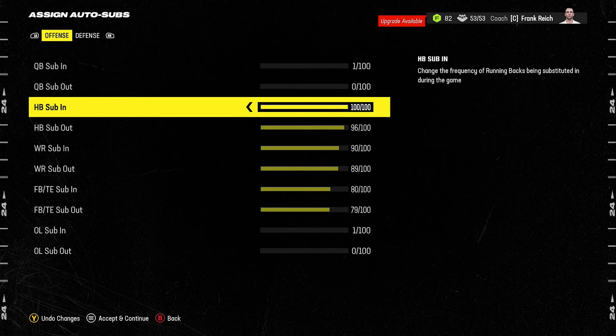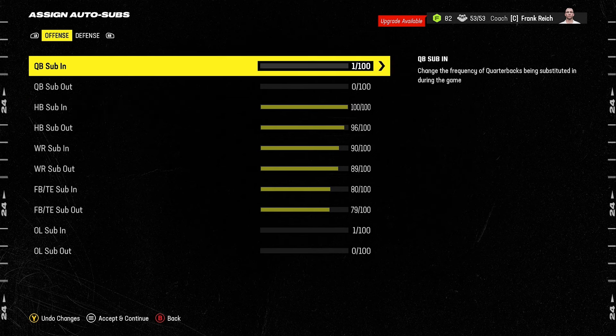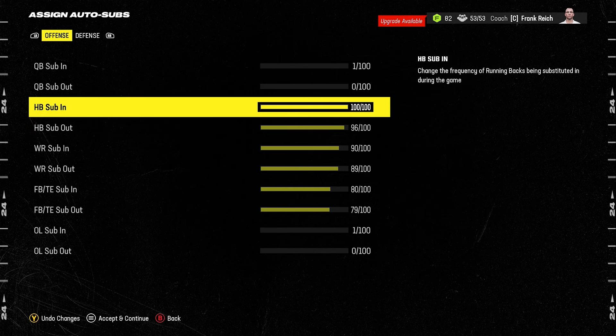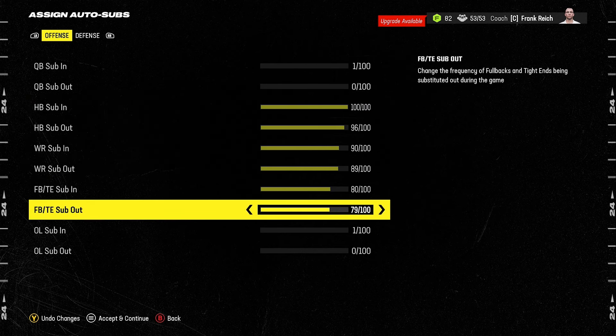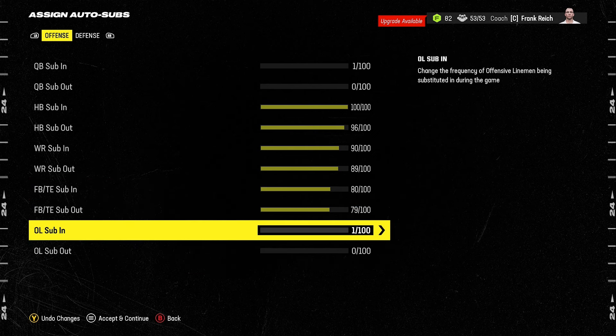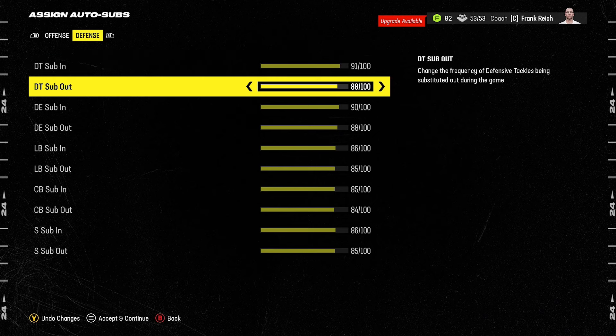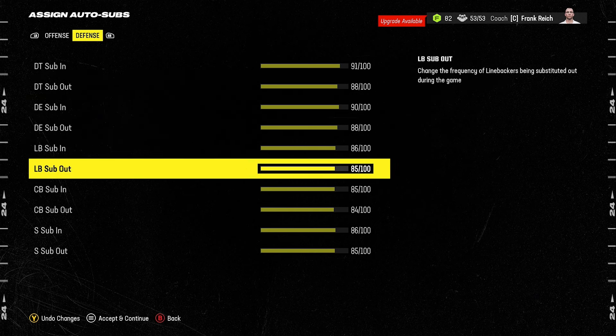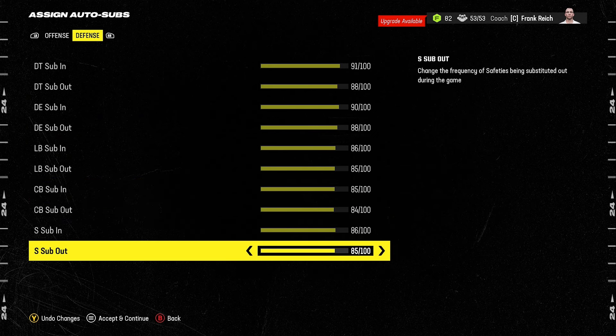These sliders are notoriously temperamental but here are the values to use: Quarterback zero and one, Running Back 96 and 100, Wide Receivers 89 and 90, Fullbacks and Tight Ends 79 and 80, Offensive Line zero and one. On the defensive side: Defensive Tackles 88 and 91, Defensive Ends 88 and 90, Linebackers 85 and 86, Cornerbacks 84 and 85, Safeties 85 and 86.